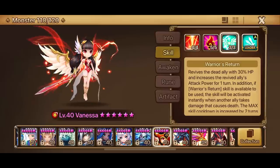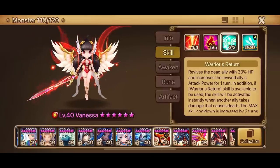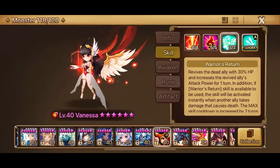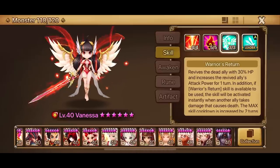The buff on Vanessa in my opinion is mainly for RTA, because now the cooldown is shorter for Warrior's Return. But at the same time every time you use it, the cooldown increases by up to 2 turns.